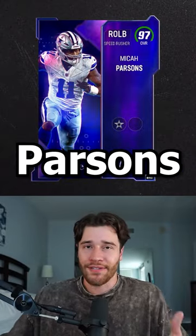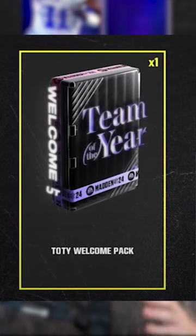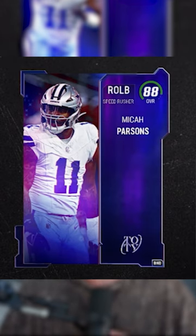Here's how you get the 97 overall Micah Parsons for free in Madden 24. Step 1: open up the Team of the Year Welcome Pack, which gives you the 88 overall version of this card.